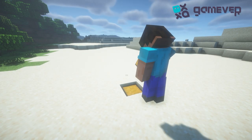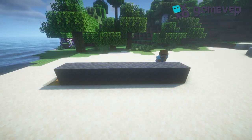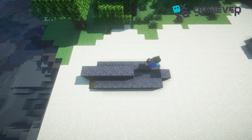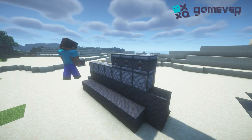First, dig eight blocks for the chest and seven hoppers, then place a block of mud on each hopper. Afterward, make a place for water — above it place pistons and any building blocks, then place an observer on each piston.